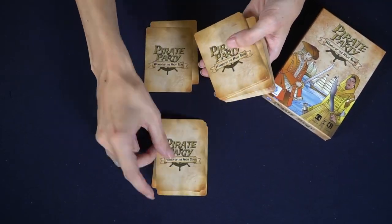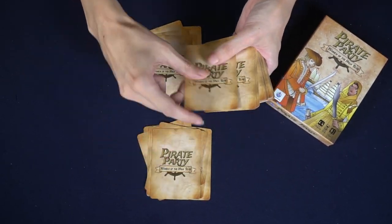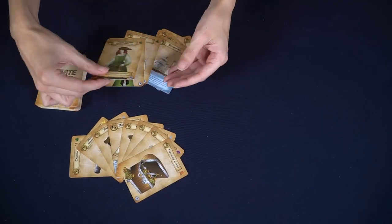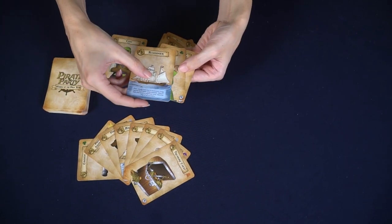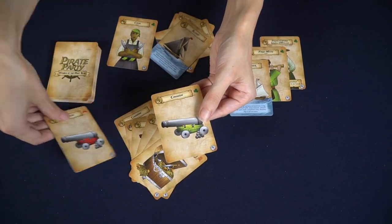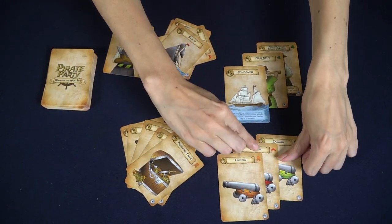Set up for Pirate Party is easy. Shuffle the deck of 64 cards and deal out a hand of eight cards to each player. Each turn has two moves: players can choose to play sets from their hand, and secondly players will be able to draw a card from the deck.